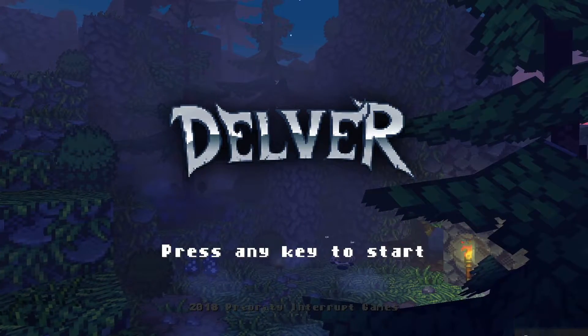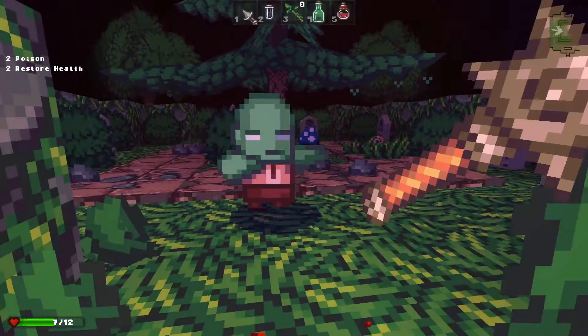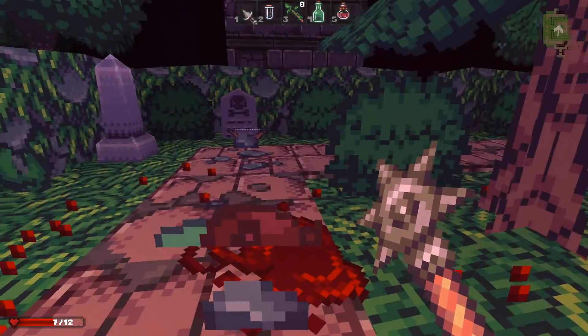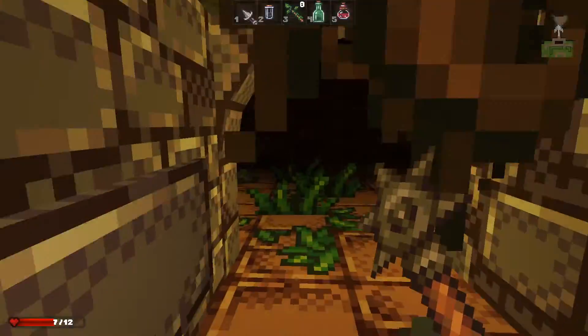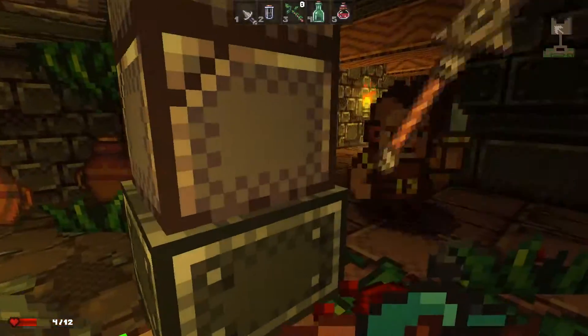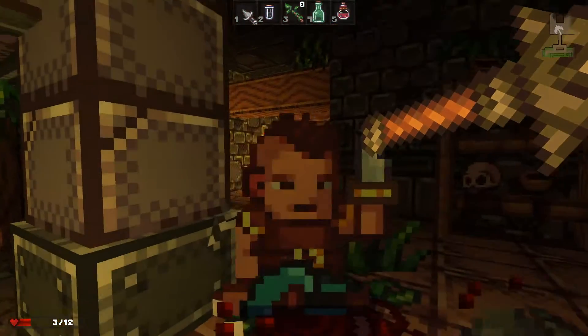Hey guys, today a review about Delva, a nice little Doom style first person action roguelike dungeon crawler. It got retro graphics and gameplay with the ability to mod almost anything. Delva puts you deep into a randomly generated dungeon with the goal to get an ancient orb.